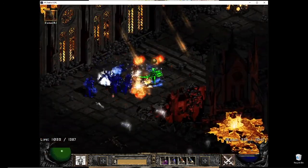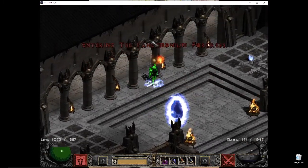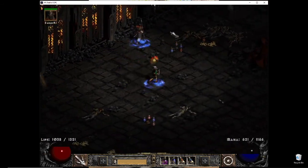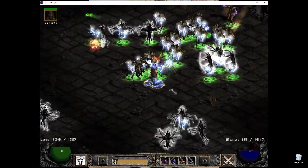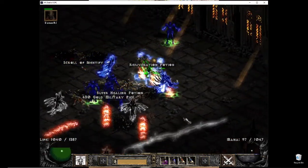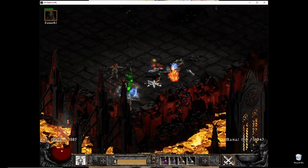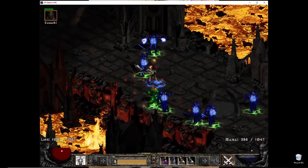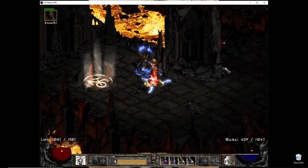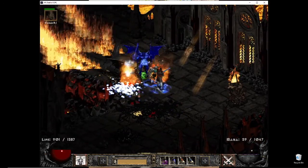That scared me a little — my mercenary died. Let me go get him back. Those flying Storm Casters — you know what they do: they put that red effect on you and just keep draining your mana. For a build like mine that's the worst thing. Thankfully I have Warmth so that helps with mana regen, but you still gotta be careful — keep watching your mana and life, and pot if needed.